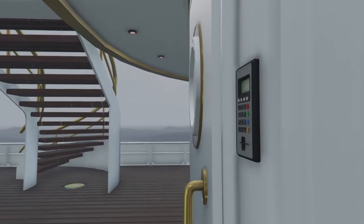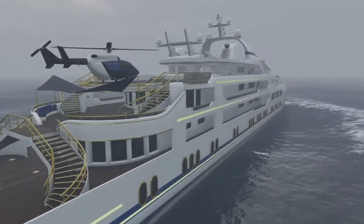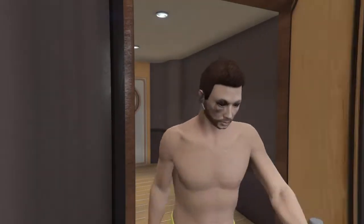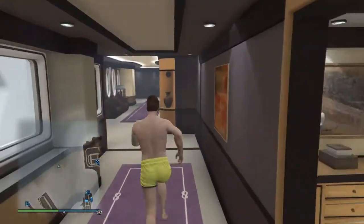From here, go back into your yacht and go into your wardrobe. Simply go ahead and change one thing on the outfit — I'm just going to put a beanie or a hat on. Let's run back there real quick and get this done.